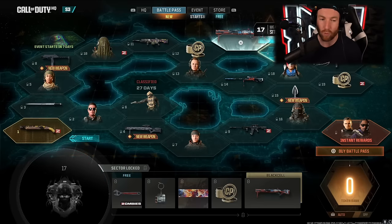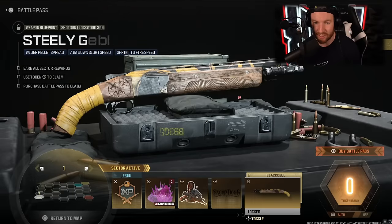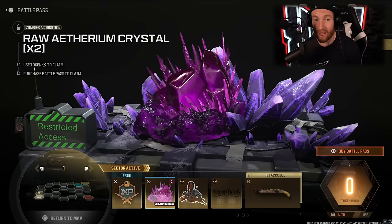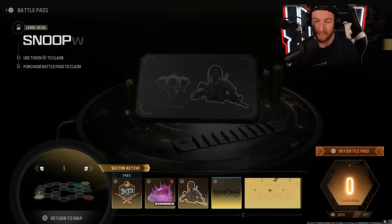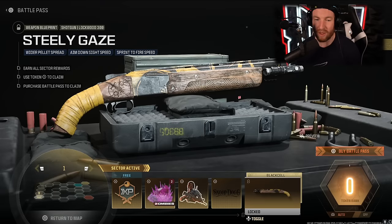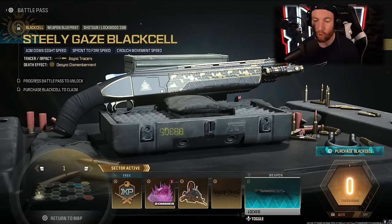Starting out with Sector 1, we have 45 minutes of double weapon XP, raw Ethereum crystals for Zombies — I still don't know how I feel about that being in there — a Slayer weapon sticker, the Snoop Dogg large decal, and then two weapons: the Steely Gaze normal version, and the Black Cell version, which is kind of similar but with a little more gold on it.